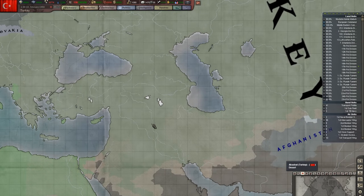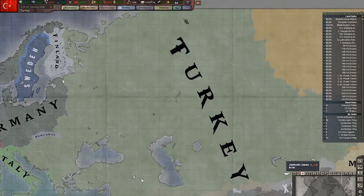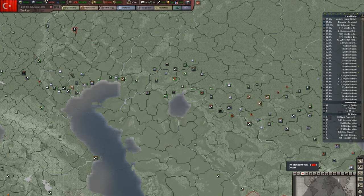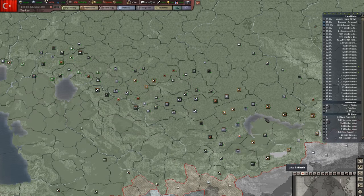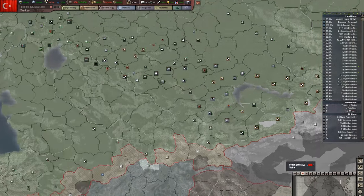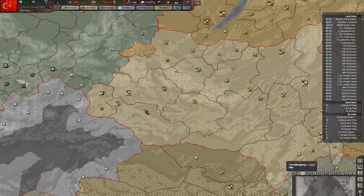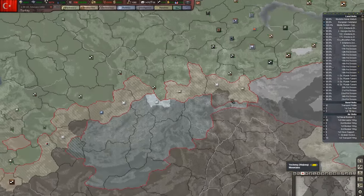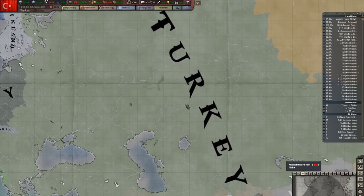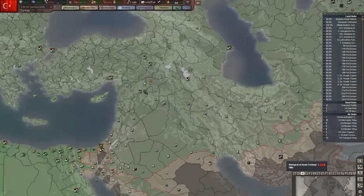I had a suggestion in the comments on the last episode to release the Soviet Union — just let them go — because I was thinking we were getting supplies diverted to the north to help supply all of these allied forces that are inexplicably moving all the way across the Soviet Union to try to get into Japanese territory. So I ran an experiment: I released them as a puppet and advanced the game several months just to see what would happen.